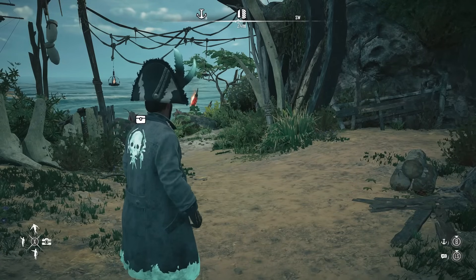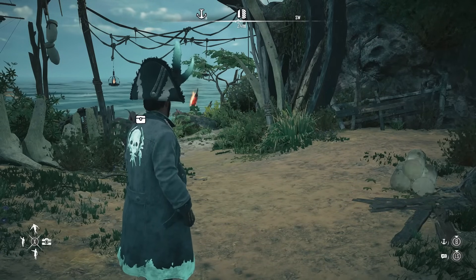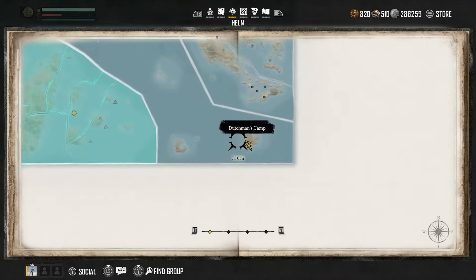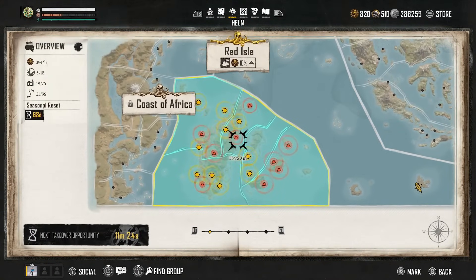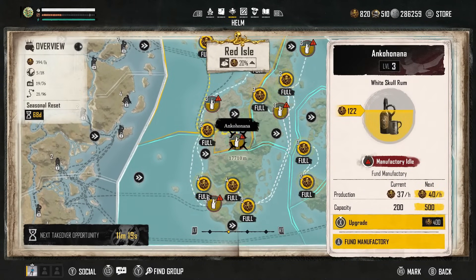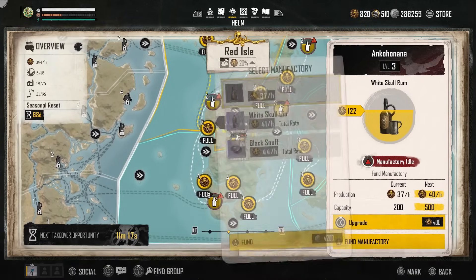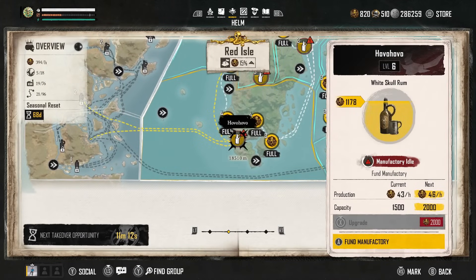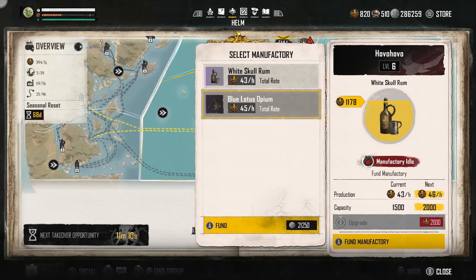Skull and Bones update 1.3 has caused a lot of controversy — some players are happy, some are frustrated. If you go to the helm you'll see manufactories that are out of funding. A level 3 costs around 5,000 to fund, a level 6 costs 21,000, and it goes up to around 40 or 50,000 for a level 10, so silver is going to run out very fast.